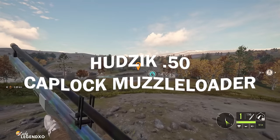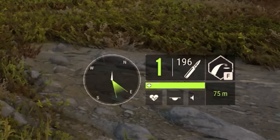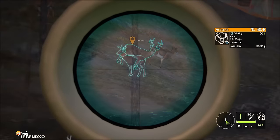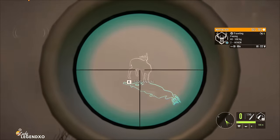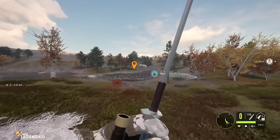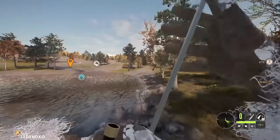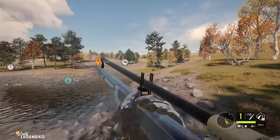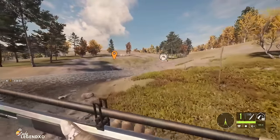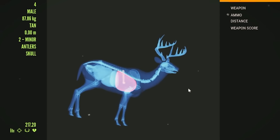Then we have the Hudzik 50 Caplock Muzzle Loader. Between the two ammos it is good for classes 3 to 8. It only has one shot and zeroes in at 50, 75, and 100 meters max, so you have to get fairly close. Once you take that shot, you're going to be left in a big pile of smoke. It comes with its own scope, and it takes about a year and a half to reload — not quite, but it does take a very long time. If you want a follow-up shot, cycle to another weapon, take that shot, then reload the Muzzle Loader after. It's not a very practical weapon, but it is a very fun one.